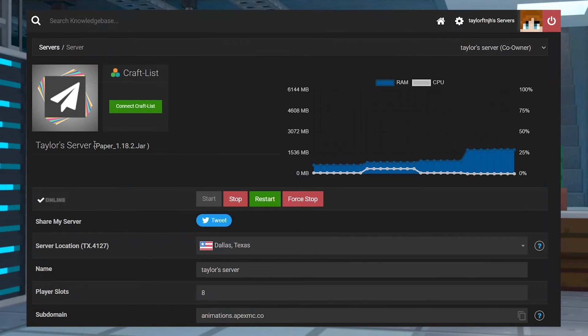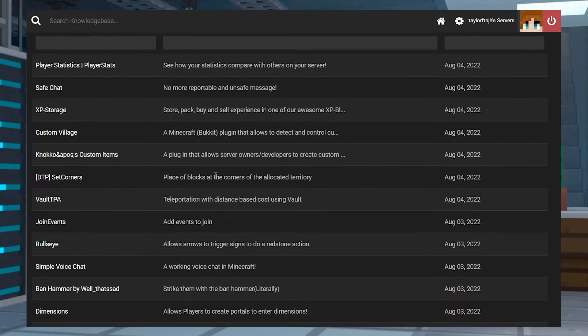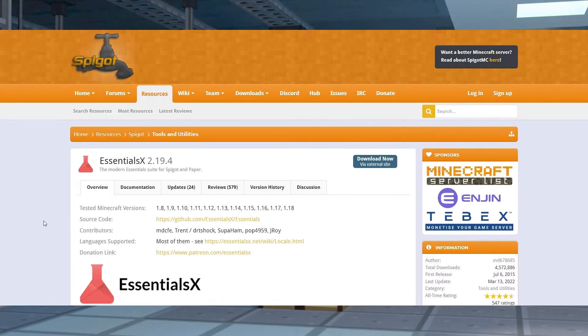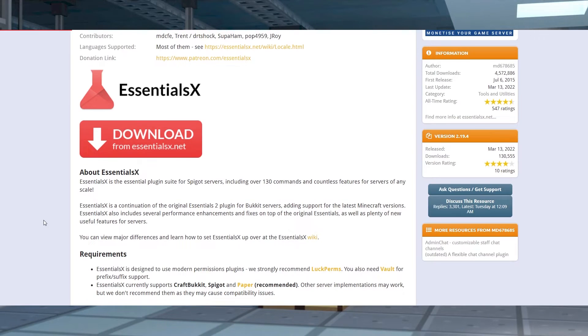Instead of using the basic spawn function from Vanilla, you can also use plugins with Spigot or Paper servers. Plugins allow you to have custom features that you can't get with the default spawn setup. Right now we're going to be going over one of the most popular plugins for spawn points, Essentials X, which can be used for a spawn system along with many other features.